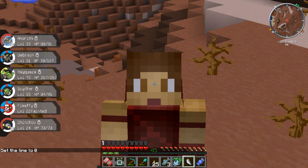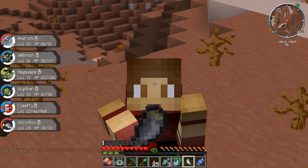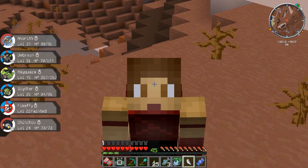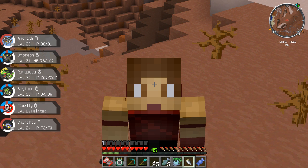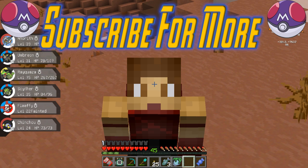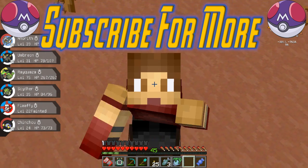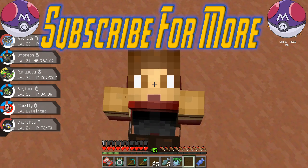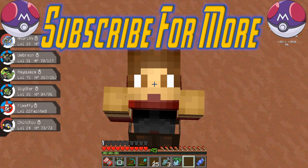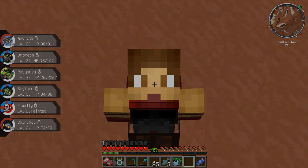Let me know if you guys think I should spawn in a shiny Beldum. I hope you guys have enjoyed today's episode nonetheless - it has been an awesome episode! Two yellow bosses, Umbreon, a shiny Beldum encounter, and a Razor Fang which is huge. If you want me to spawn in a shiny Beldum and get a shiny Metagross eventually, let me know - that would be the coolest thing. Guys, that's gonna be the end of today's episode - leave a like if you enjoyed. Take care, bye guys!